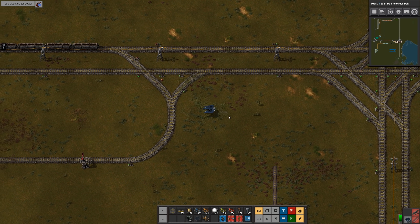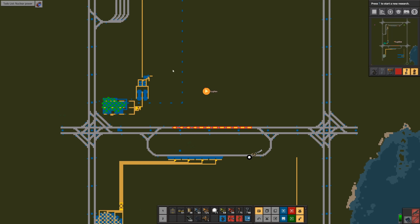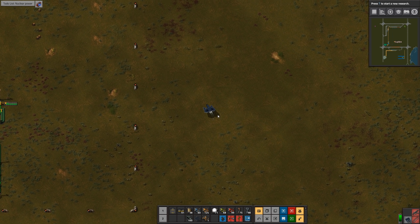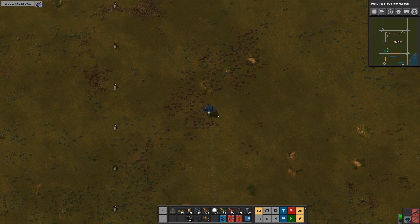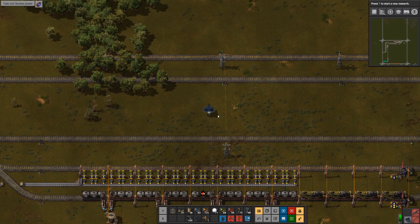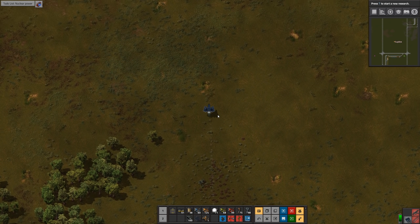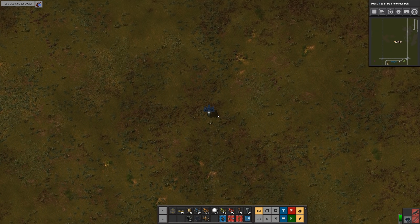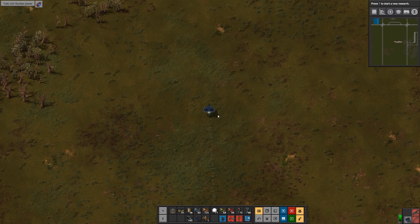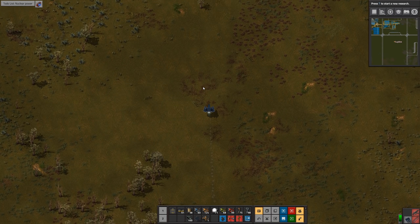I'm out of belts, so I'm going to fly back. I need a compass on this thing — that's a long flight. That way I can use the same belt to handle the spent cells as well as the fresh cells. I don't really need two belts.